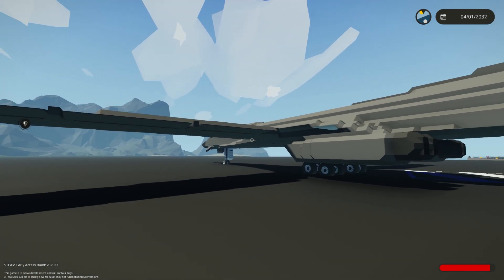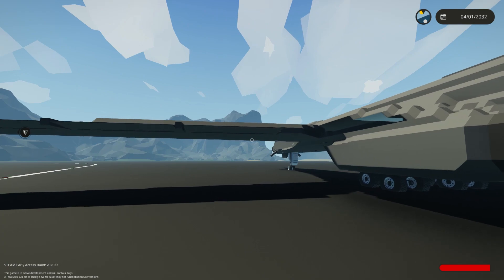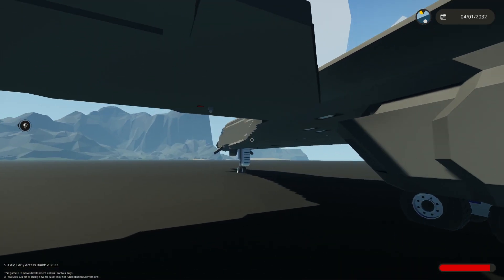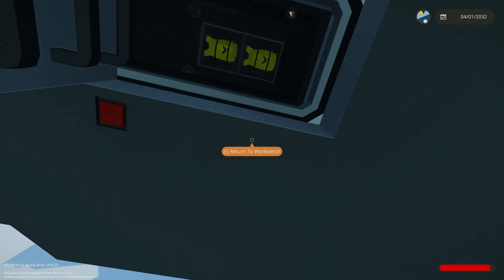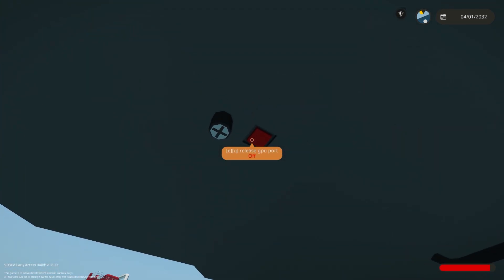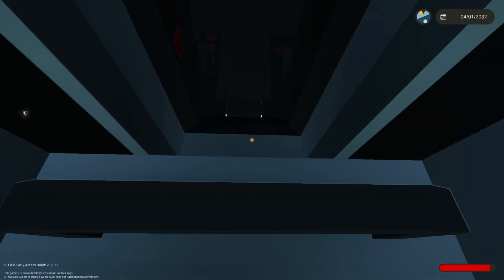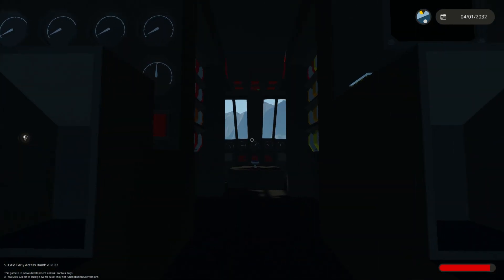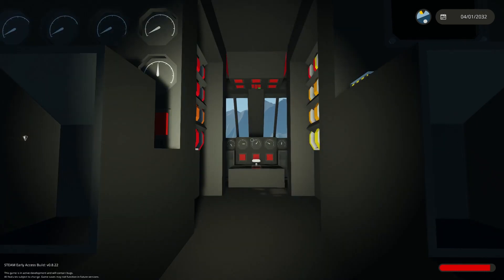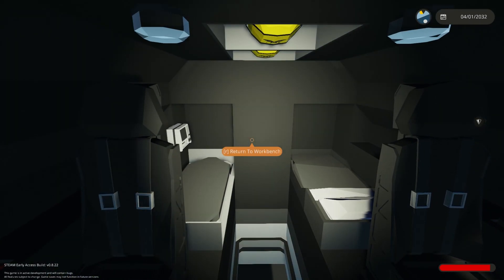Enjoy! Alright, let's go ahead and get in behind the front landing gear. There's a GPU port release. We're going to go up here. Okay, it's dark and scary in here. Let's go ahead and turn on some lights. This is all bomb bay back there.